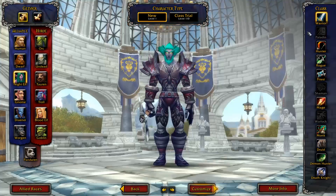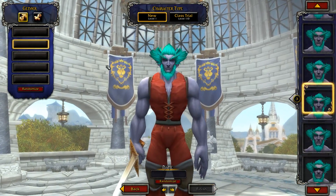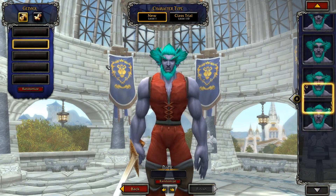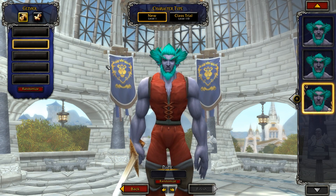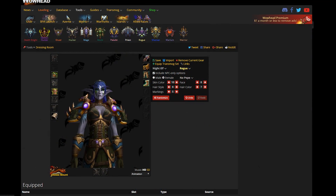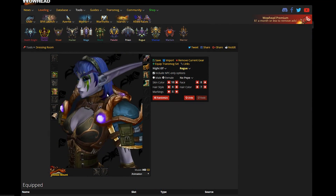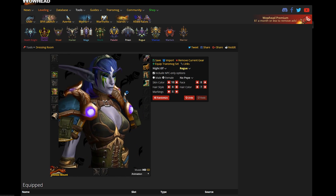Currently this is just for the core normal races of World of Warcraft. It's just an additional customization option, which can be done at the barbershop as well, so you don't need to spend a ton of money on recustomizing your character. If you want to check it out for yourself without the PTR, just check it out on Wowhead's dressing room — it is now an option on there. I'll leave a link to it down below, and you can even upload your own character to it and see what it looks like.